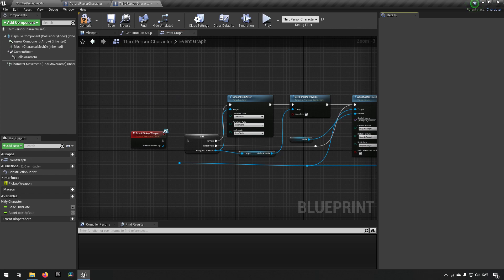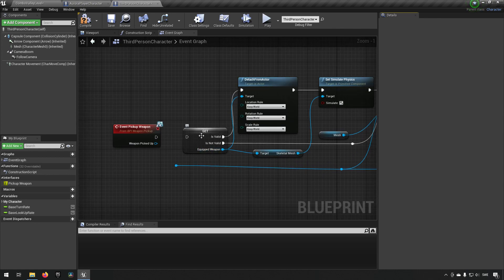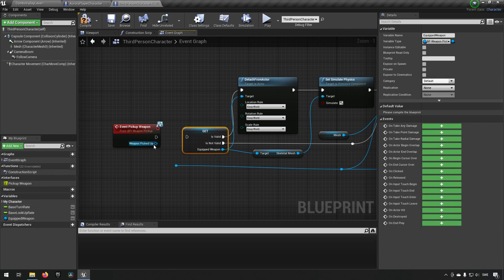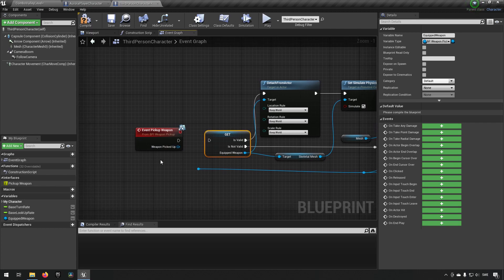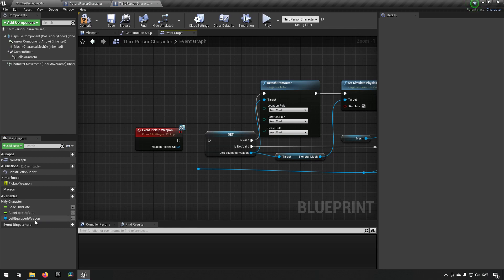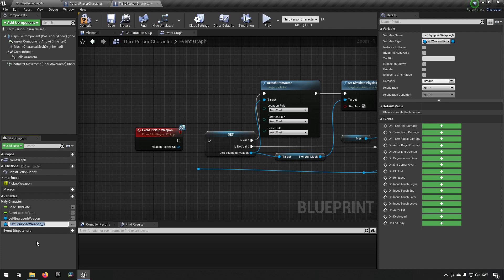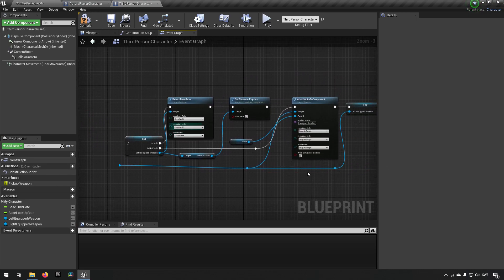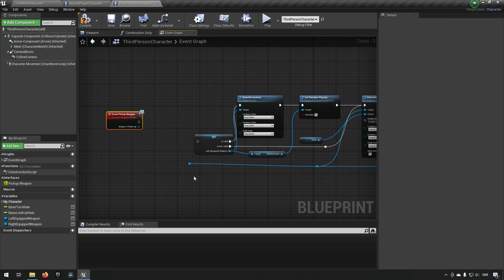For the other character we created a variable called 'equipped weapon'. Since this character doesn't have that variable yet, we right-click and choose 'create variable: equipped weapon' and it will create that for us. However, since we will be dual wielding, we want to make this clearer. We'll rename this to 'left equipped weapon', then right-click and duplicate it, renaming the duplicate to 'right equipped weapon'. So now we have two different variables, each representing which weapon we have equipped.